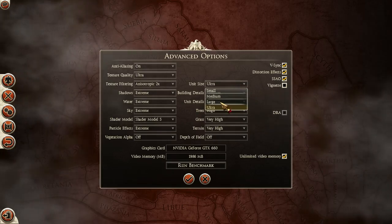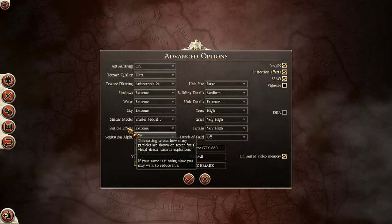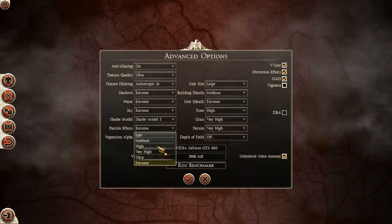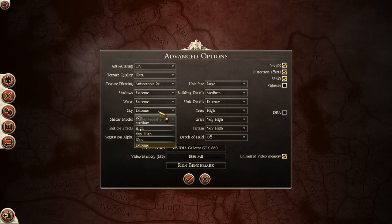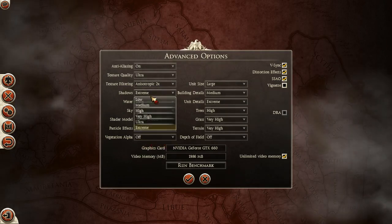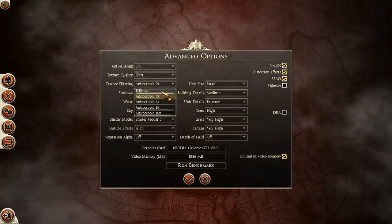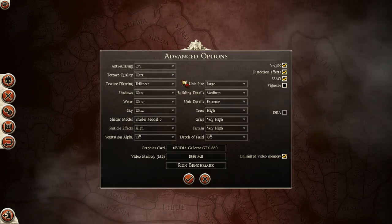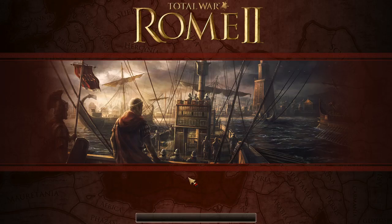Unit size — I'm going to go for large. Particle effects — if the game is running slow I might reduce those. Shadow model, that's fine. Sky on extreme — does it need to be extreme? Anyway, just knocking these down a little bit. Knocking them down to ultra is not the worst thing ever. I do like my textures though, and I'll leave anti-aliasing on for now. We'll go with that.